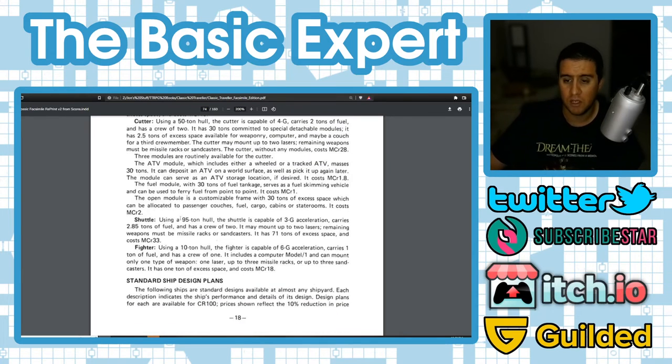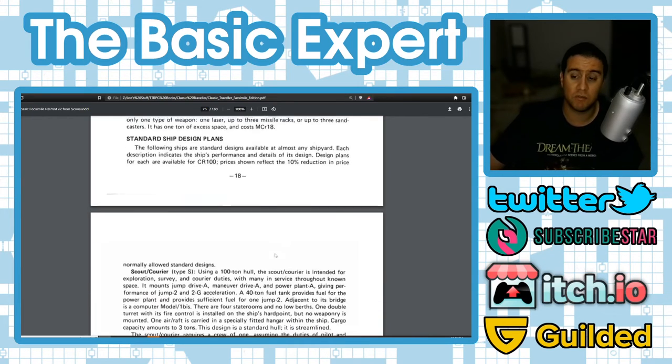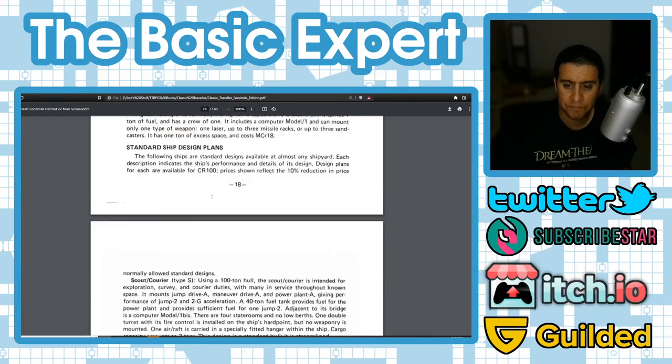The 95-ton shuttle has 3g acceleration, 71 tons of excess space, costs MCr33, and has a crew of two. The 10-ton fighter is very fast at 6g, carries one ton of fuel, has a crew of one, includes a model 1 computer, and can mount only one type of weapon: one laser, up to three missile racks, or up to three sand casters. It has one ton of excess space and costs MCr18 — clearly meant just for space combat.